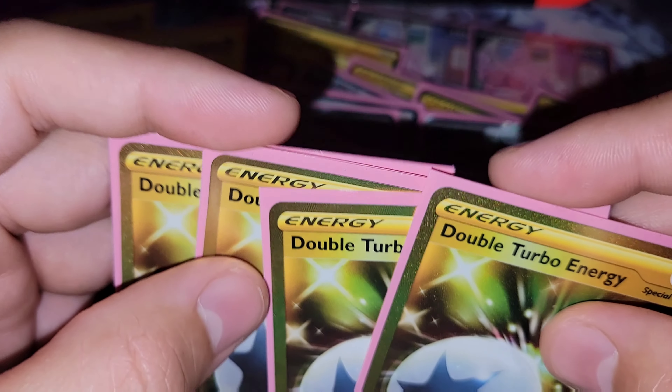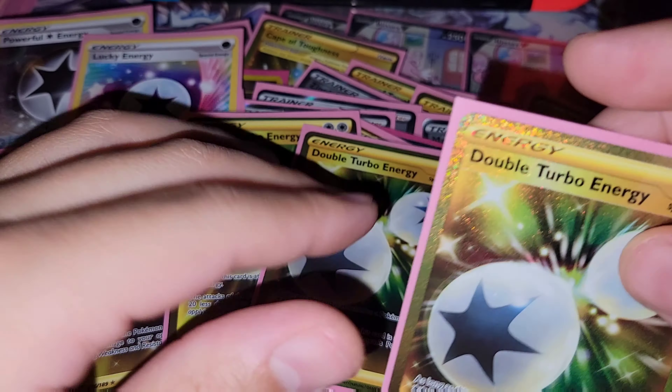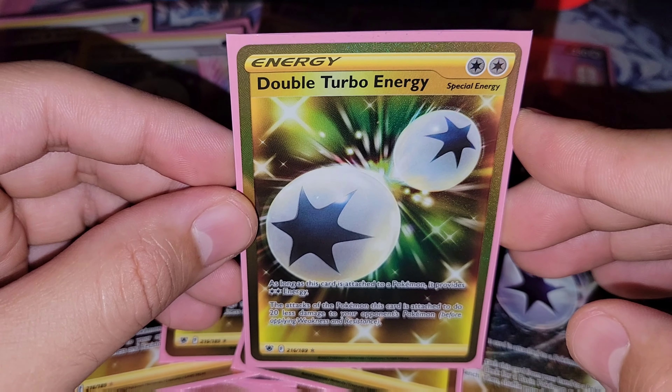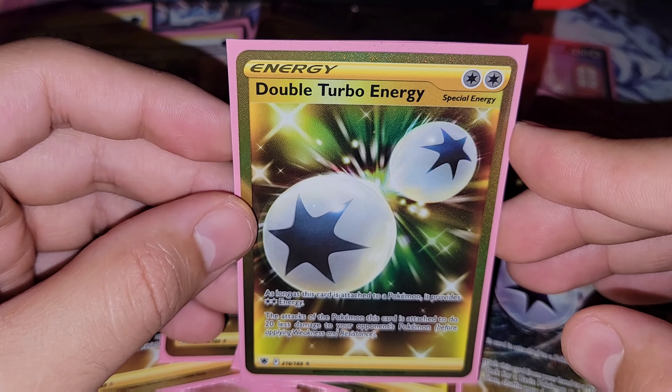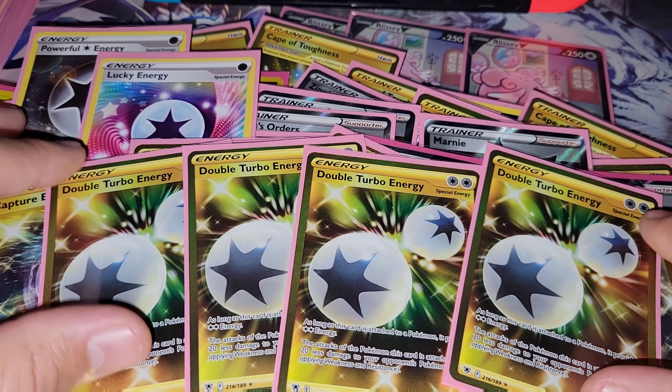The last four cards in the deck are four Double Turbo Energy. As long as this card is attached to a Pokemon, it provides double colorless energy. However, the attacks of the Pokemon this card is attached to do 20 less damage to your opponent's Pokemon, before applying weakness and resistance. And that is the deck.